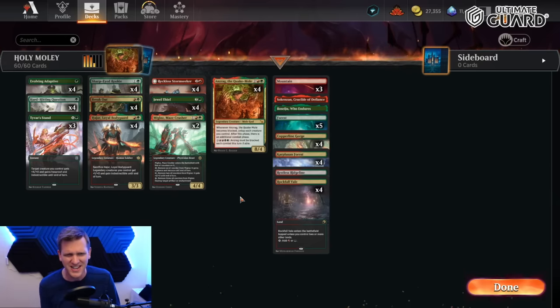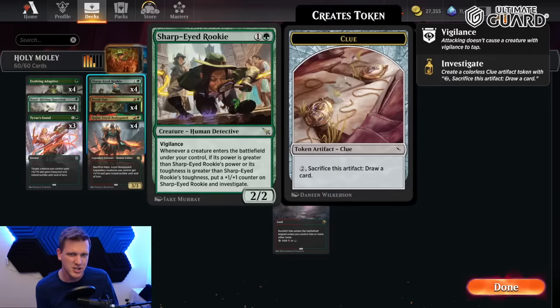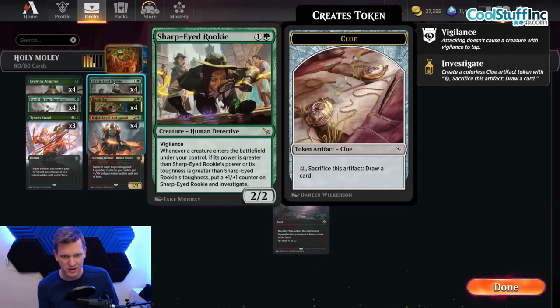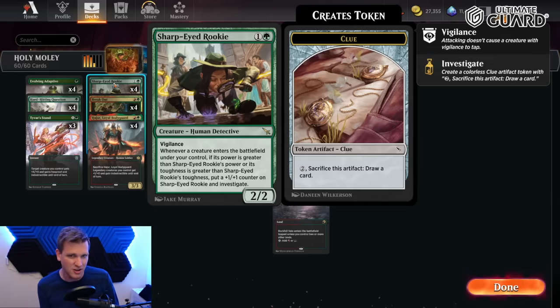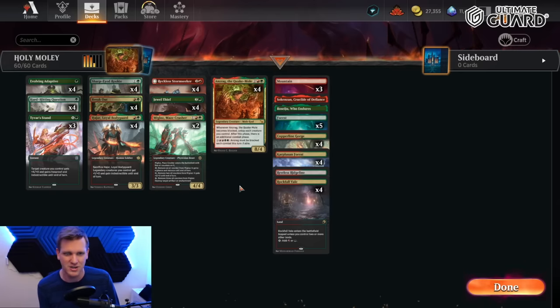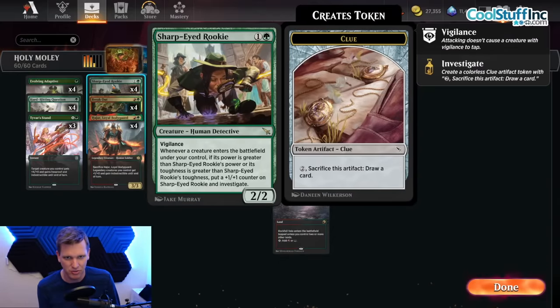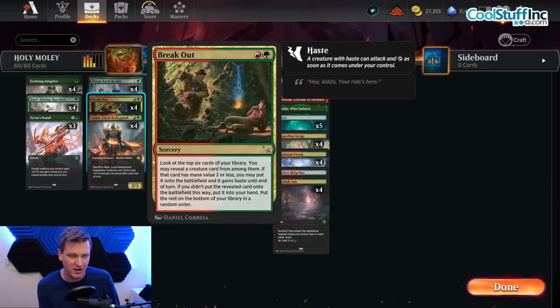Two more new cards to talk about because this archetype got a lot of good weapons. Sharp-Eyed Rookie is one green for a Human Detective at rare — vigilance, two-two. Whenever a creature enters the battlefield under your control, if its power or toughness is greater than the Rookie's, put a plus one plus one counter on the Rookie and investigate. It's a little card advantage engine that also evolves.